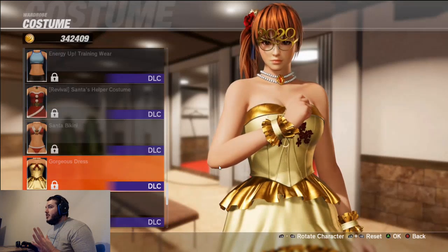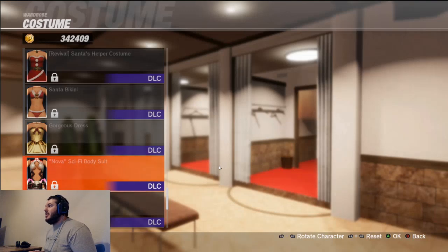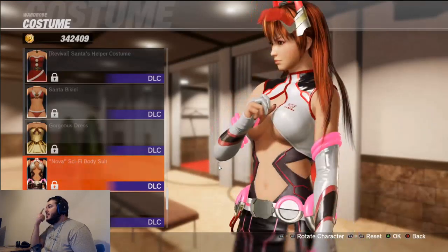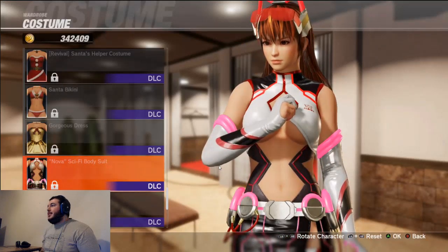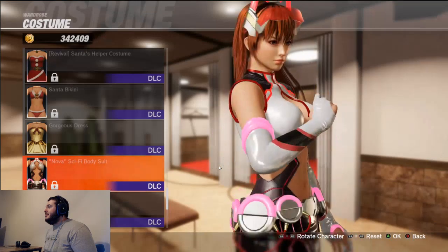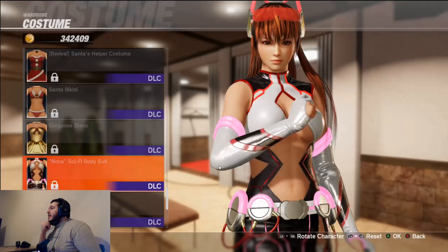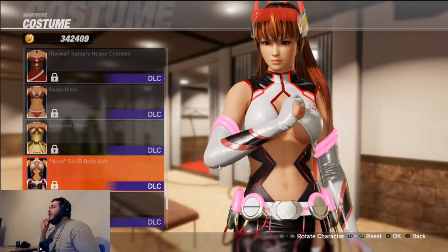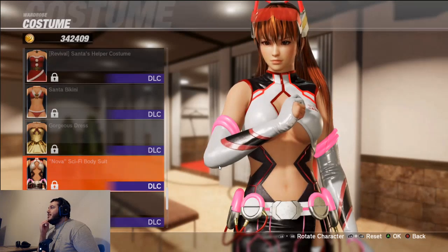One of the more expensive skin packs is the Nova Sci-Fi bodysuit. She has cat ears on top and a tail as well. I'm not the biggest fan — I'm gonna give this one a 4 out of 10. It kind of reminds me of D.Va from Overwatch, but the outfit just looks kind of gross. It's the pink — the pink just makes it look gross. It's someone's fetish, but it's not mine. Kyle also gives it a 4.